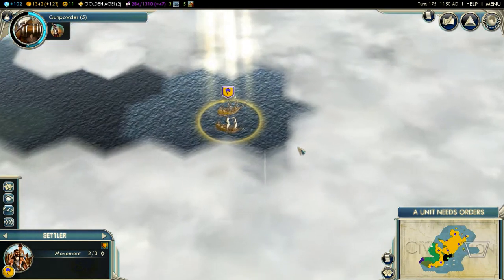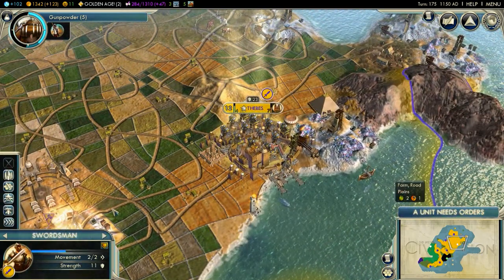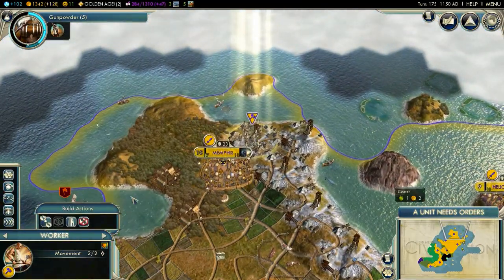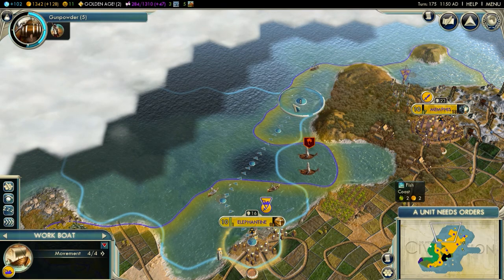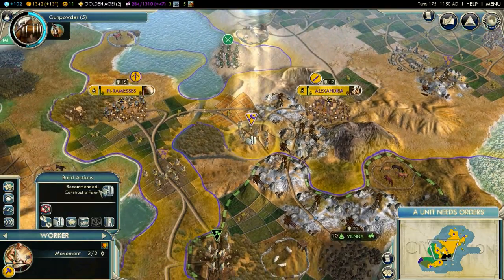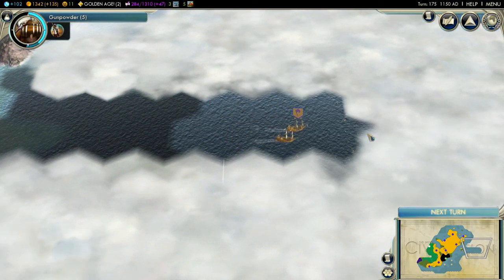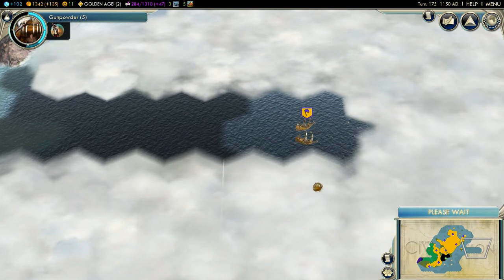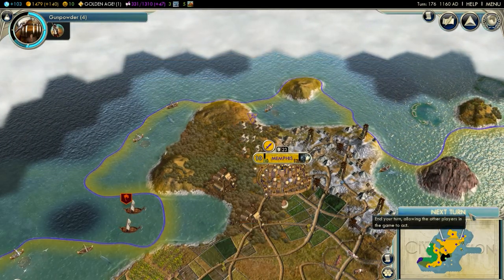Any signs of land? Nope. Let's build some more mines, and let's garrison all these swordsmen now. You can go over here - garrison, garrison. And just keep going to the side. God, I hope I find another island, otherwise I'll be looking pretty small, and Caesar might turn out to be right.